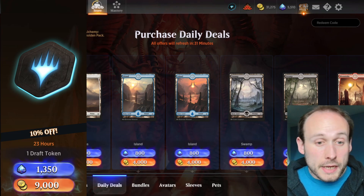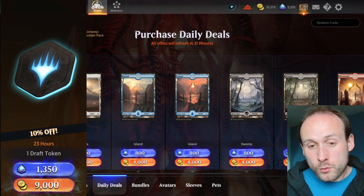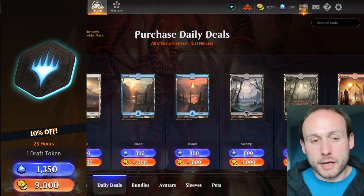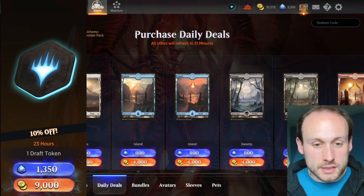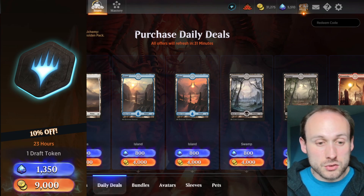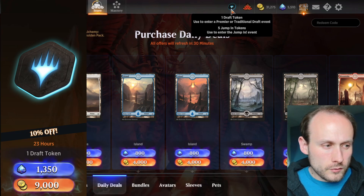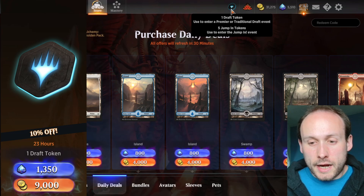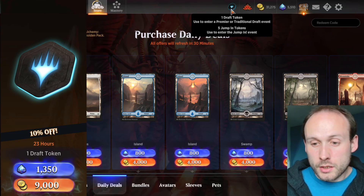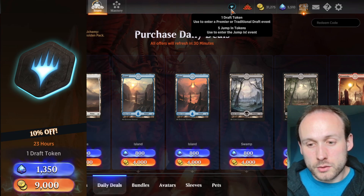Is there any point buying the draft token rather than just paying the entry fee directly? Yes — if you ever plan to do premier drafts beyond the one from your mastery pass, always buy this token because you're effectively getting 1000 gold or 150 gems for free. There's also no time limit on the token; I have one I haven't used yet and I'm saving it for March of the Machine.